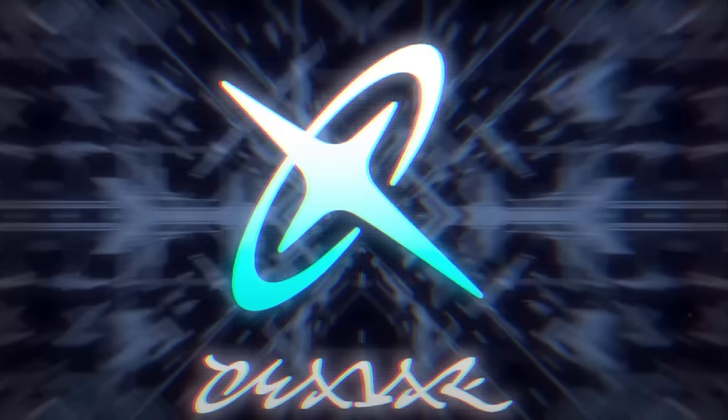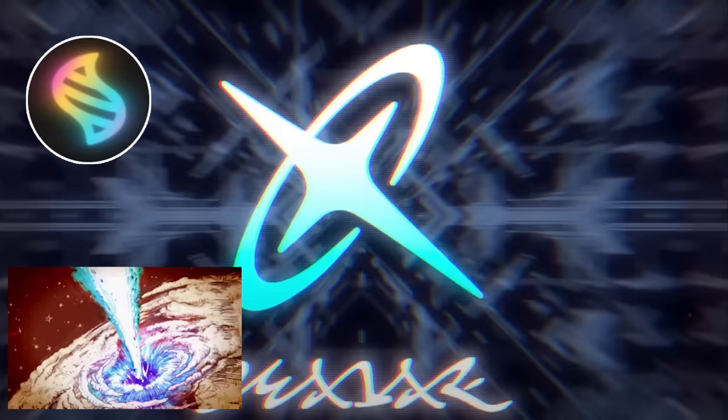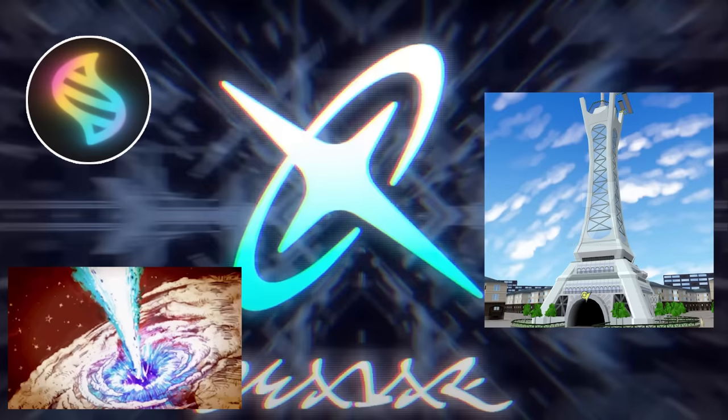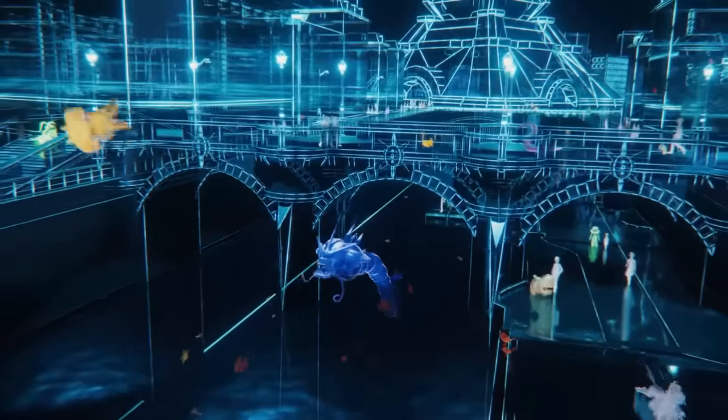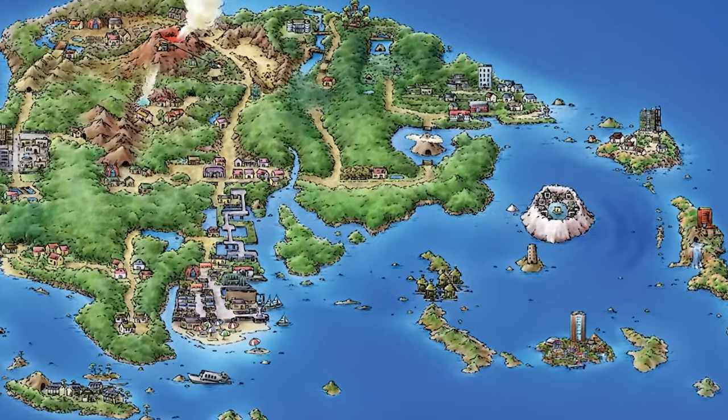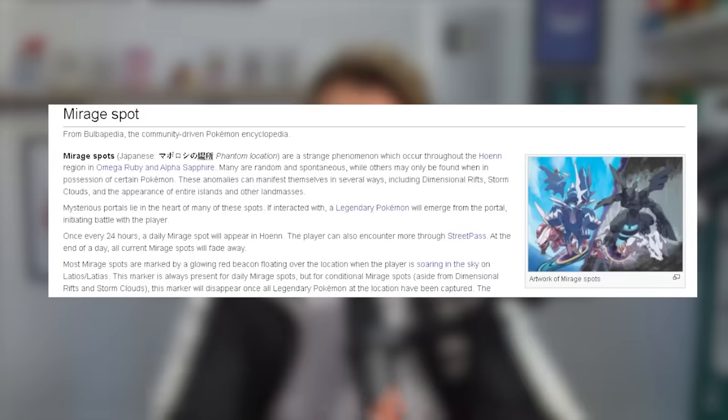Lumiose City has the Verd Plaza (green), the Jaune Plaza (yellow), the Rouge Plaza (red), Magenta Plaza, and the Blue Plaza — all surrounding the central Prism Tower. It's very interesting that all these plazas are the colors emitted from a prism when you fire white light into it — that rainbow energy, that prism energy, which could be interpreted as Infinity Energy. Prism Tower is known as a high-tech tower, insinuating some sort of technology is used within it.